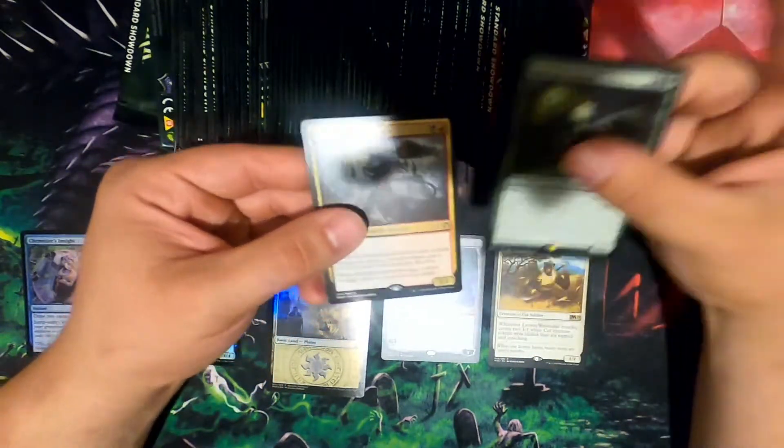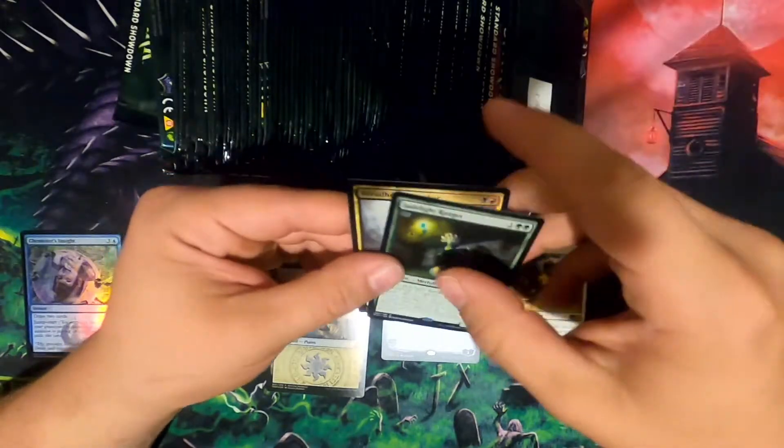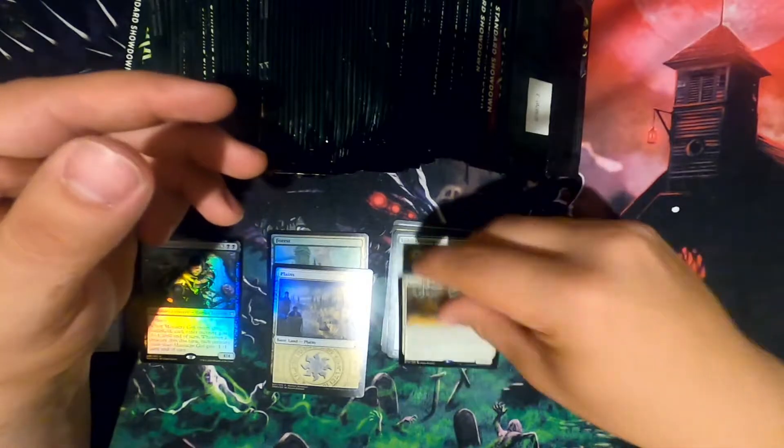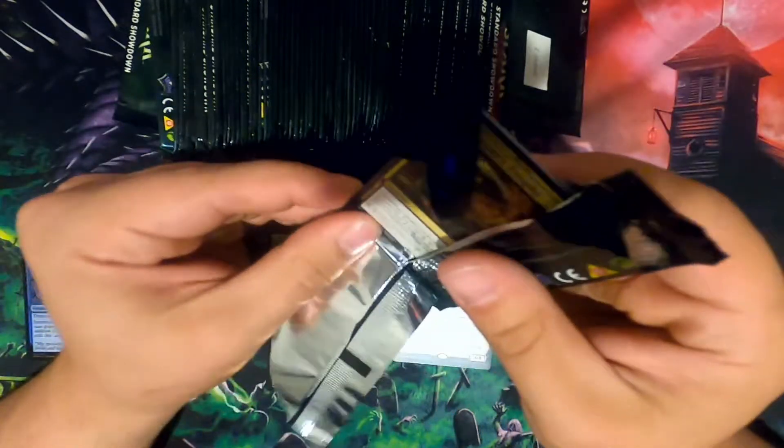Jade Light Ranger — if you remember right, I thought this was a decent card in standard around that time. Dreadhorde Butcher. Ugin the Ineffable. Obviously there are some Domino— ooh, Assassin's Trophy. Already like that. If only I could— oh my goodness — if only I could open packs.